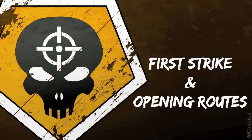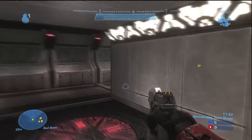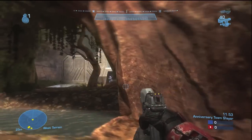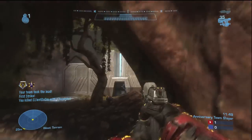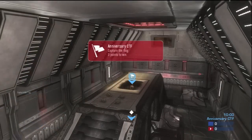Alright, so the first section is First Strike and Opening Routes. This will be where I show you the best way to get the First Strike on the map, help you guys get an edge on that Slayer game and just strategic advantages in general. This is off the Red Spawn — most people go through the main front door. I recommend going through the front ground entrance because people aren't going to be expecting you to come from that angle. They're going to have to move their reticle over to where you are and you're looking straight at them. Easy First Strike.